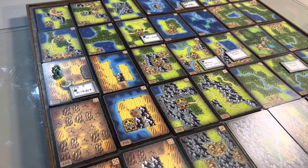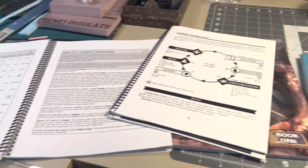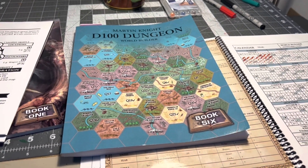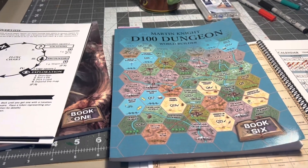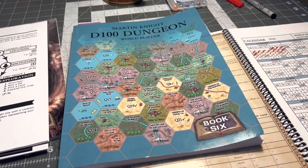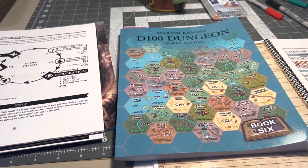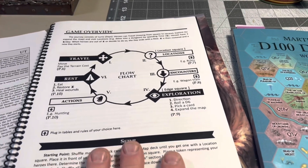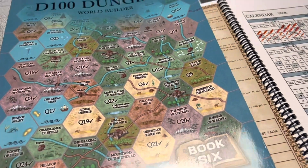Hey everyone, I've been getting requests to show what it looks like to play with the Geomorph cards and the D100 Dungeon World Builder sets. I thought I'd put together a video showing what I do. There has been some license I've been taking, so it's not 100% the rules — you have to kind of tweak games like this to work out how you want to play.